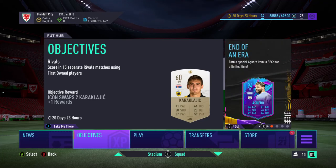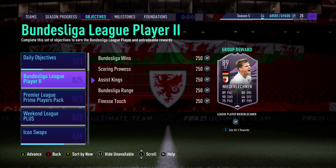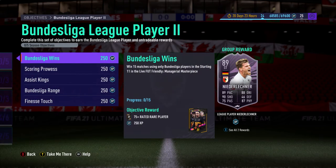Hello and welcome. Today we're going to have a look at the Florian Nidlecker Bundesliga Player 2 objectives that EA have dropped today. They've dropped several bits of content today, but the Bundesliga one is what this video is going to be focusing on. It's the normal standard format for league player cards, all done in Manager and Masterpiece, and there are five conditions to meet to get the cards.